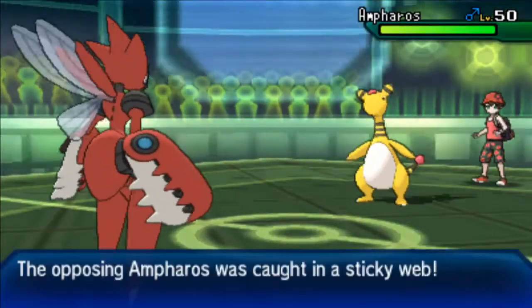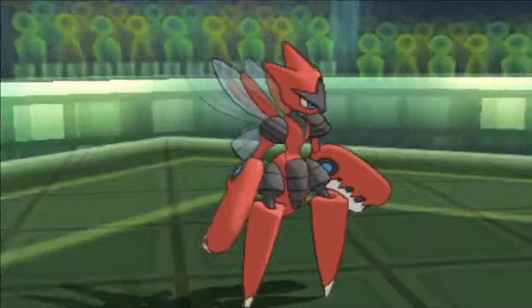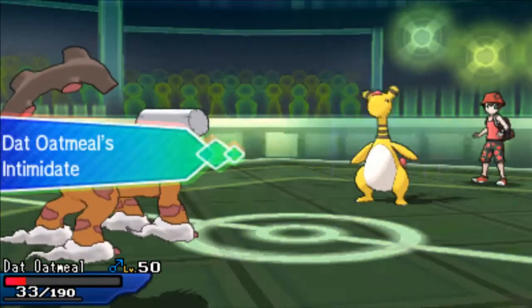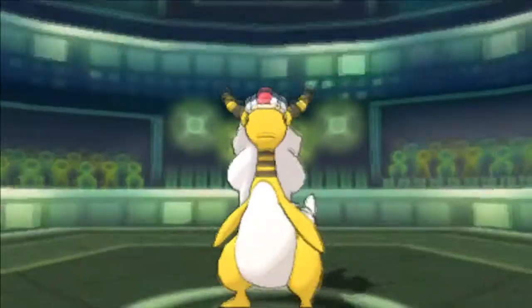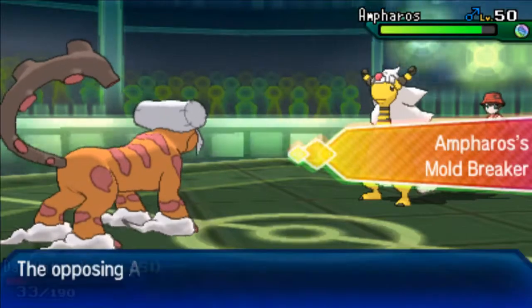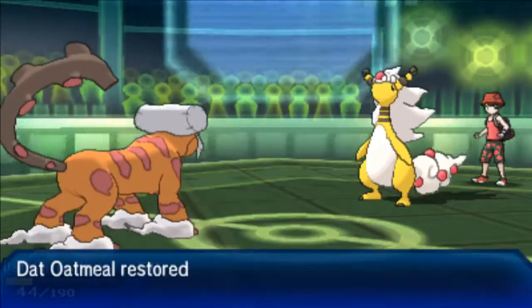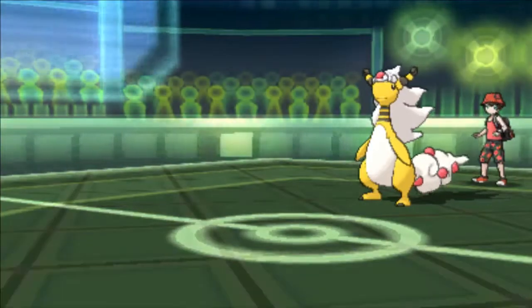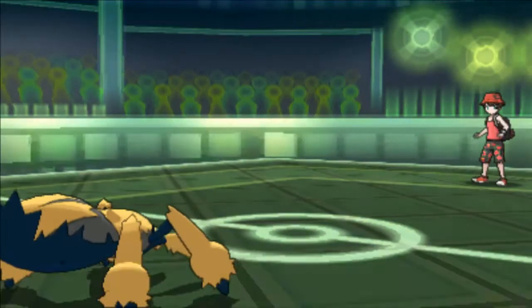He's gonna go to his Ampharos, and I'm gonna go into my Landorus. I was thinking maybe he would predict me switching and go for Dragon Pulse, but I also expected maybe Thunderbolt or something like that. He's gonna go for the Mega Evolution and become Mega Ampharos. He goes for Thunderbolt as I expected. I was really hoping to stack off Landorus, but now I can stack off my Galvantula since I don't really need it anymore.